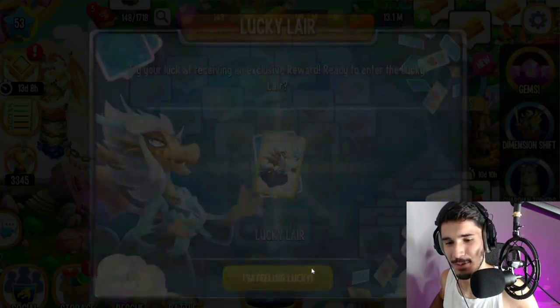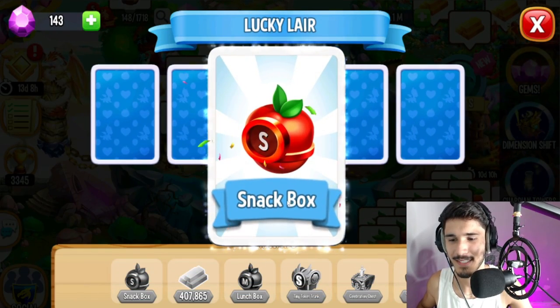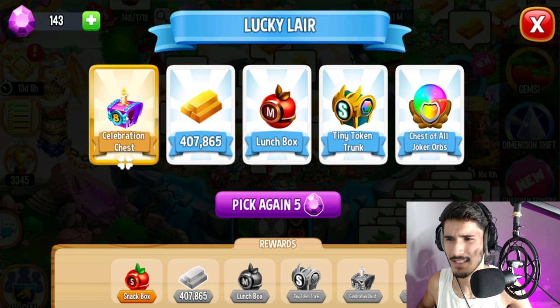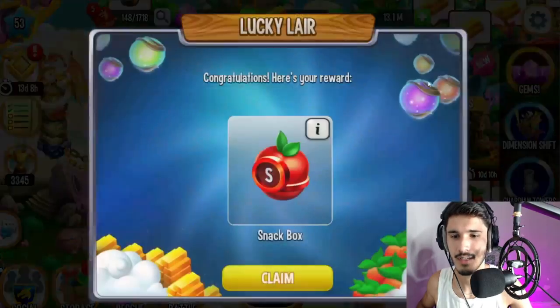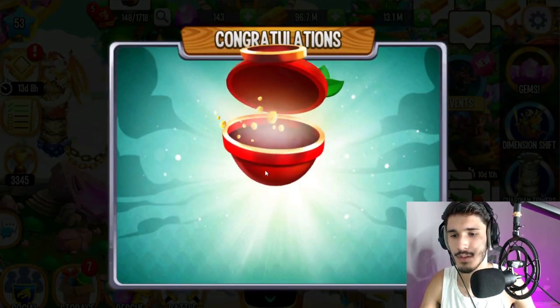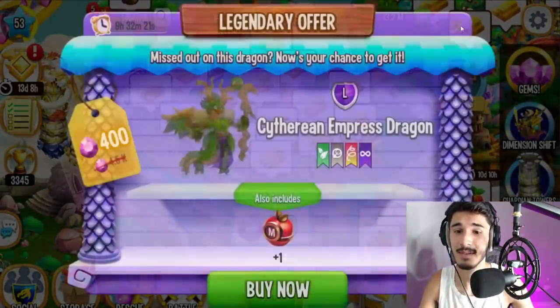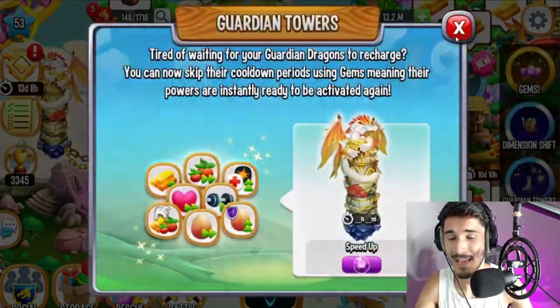We need to start off with the Lucky Lair, which is not very lucky because they always give you the worst stuff. I see something called 'Celebration Trust' — I wonder what that contains — but since it's not letting me check it out, I guess I would have spent some gems. We're just going to exit out of it.